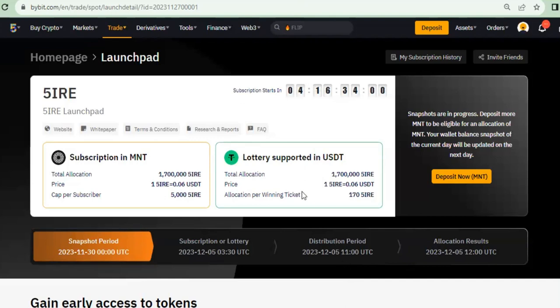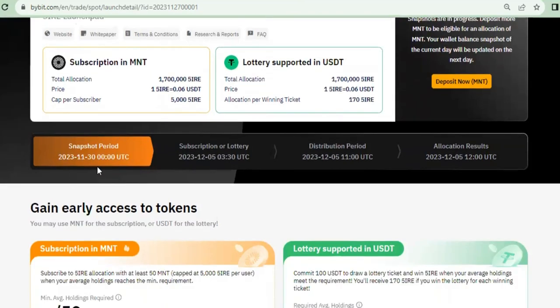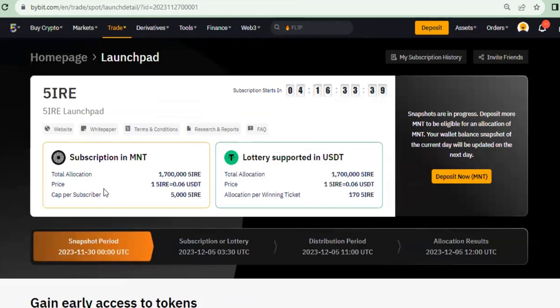For those of you who don't know already, on the Bybit launchpad there are ways you can get this token — I'm not sure how to pronounce it, maybe 'Fire' or 'Fyve' — whatever the name is, this is the token that Bybit is currently doing the launch for. In a few minutes we'll go into the subscription phase, and there are basically two ways you can participate in this launchpad to get this token at a cheap rate before it is listed for trading.